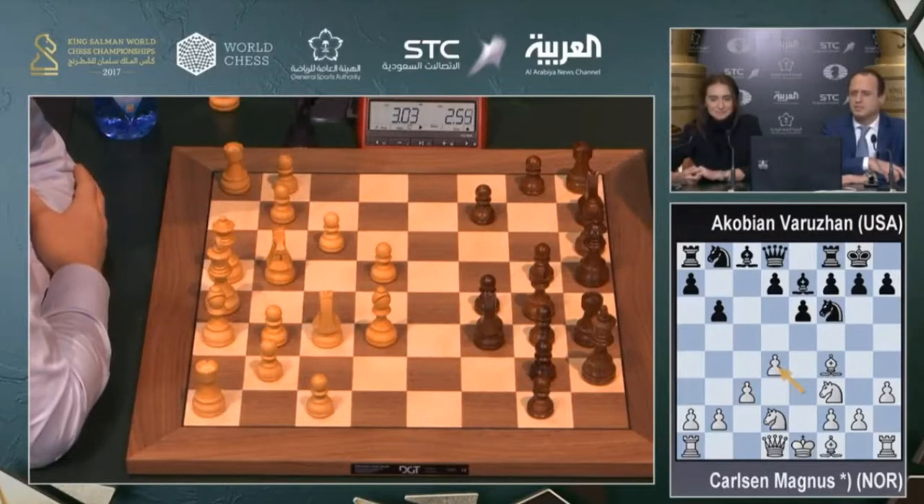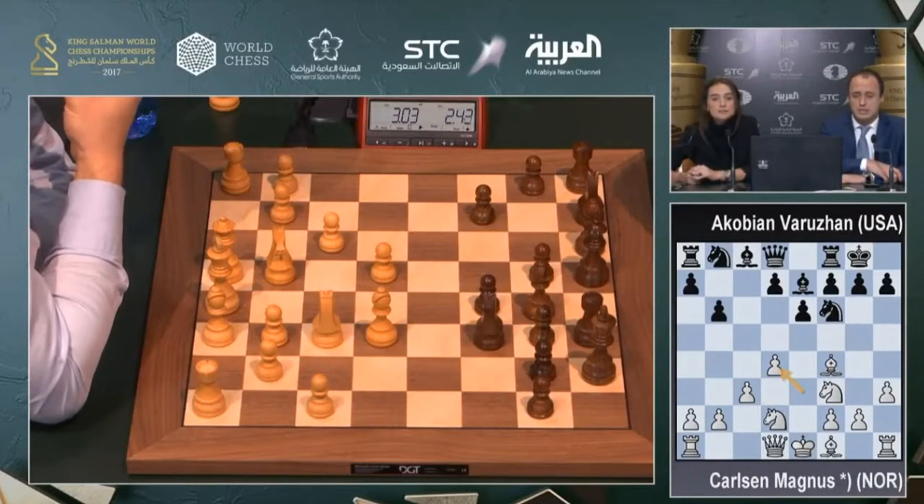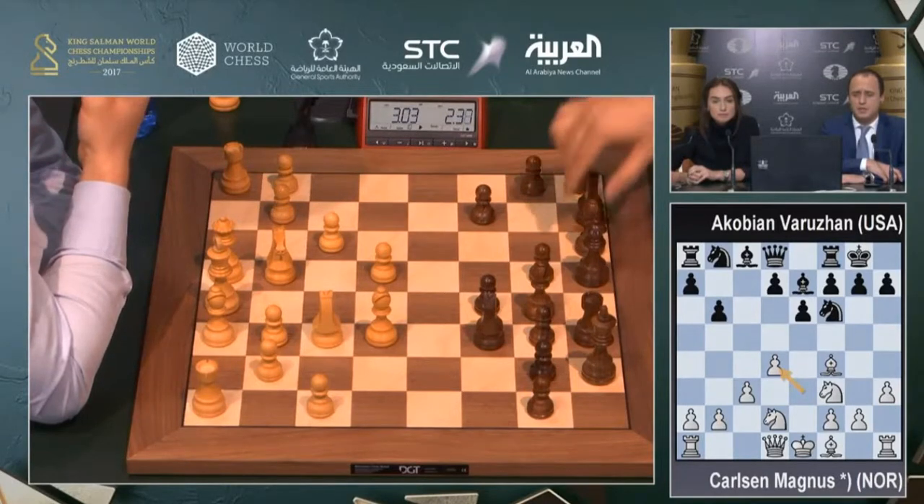In some positions it's fine to allow knight h5, and he actually proved that black had to pay the price to take this bishop and he managed to exploit those weaknesses nicely. Interestingly, Aronian is thinking at such an early stage.